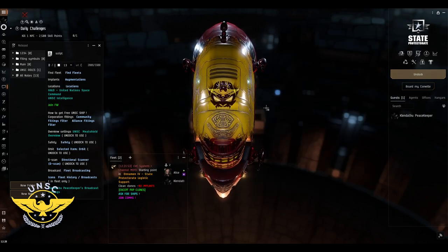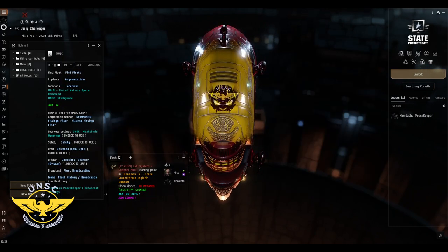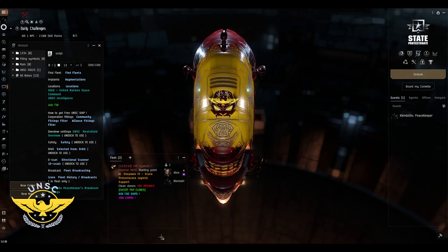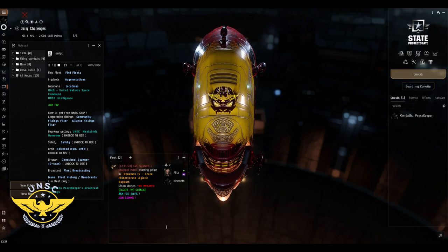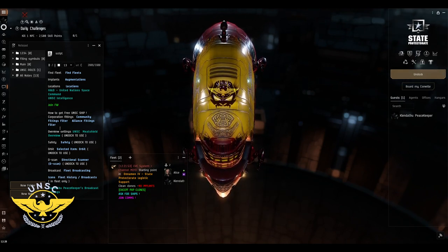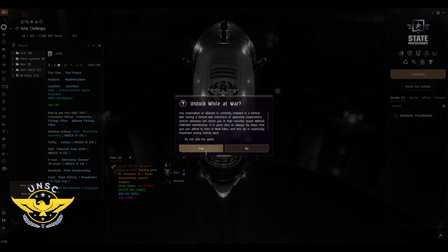For now, join the fleet and link the fitting you'd like to fly. If there's no doctrine requirement, link the ship in fleet chat and we can trade it to you while you're in the station. The next step is overview settings — we'll need to undock for that.